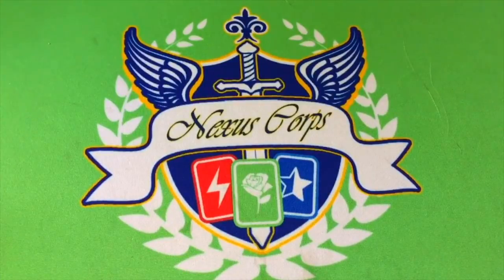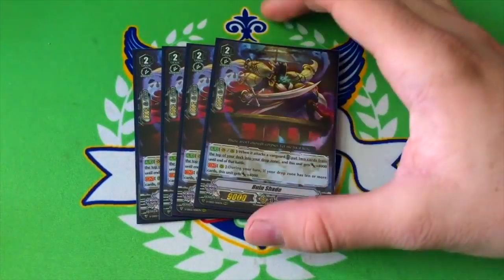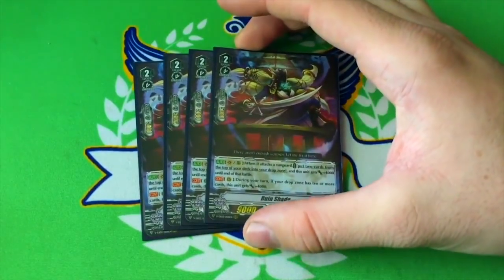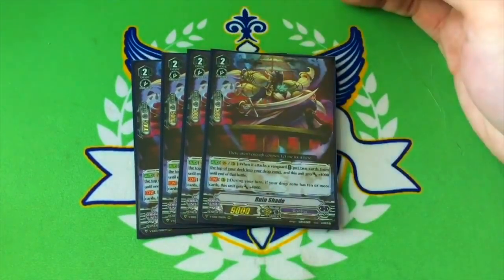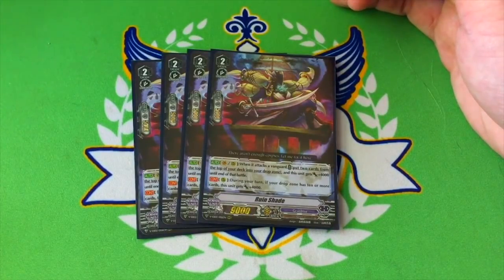Four copies of Ruin Shade. On Vanguard, when she attacks a Vanguard, you can mill two cards from the top of your deck and she gets plus 4k for the battle. During your turn, if you have 10 or more cards in your drop zone she gets plus 4k. This is great early game because it lets you build up your drop zone to hit that lucky 10 for Baskirk. Once you get past 10, she's hitting for 17k, which means you can hit Protect and Accel Vanguards without any boost. With an 8k boost behind her she's at 25, which is numbers against Force, and with Mario it's 29 — again, numbers against Force.